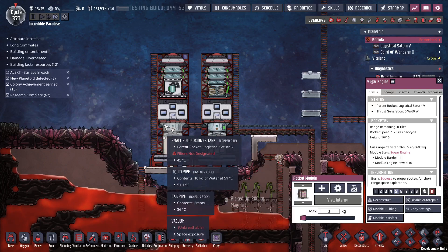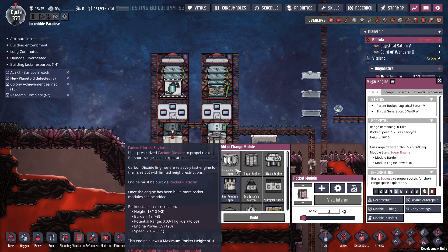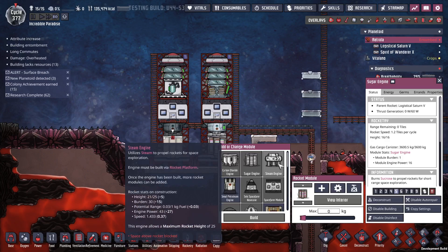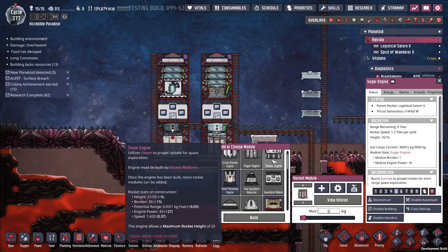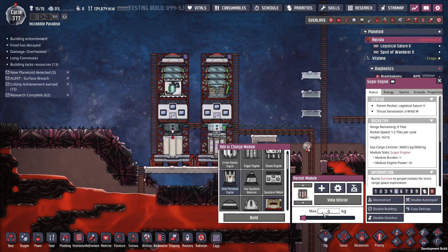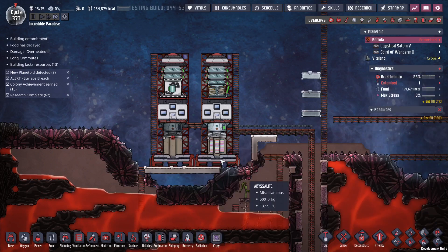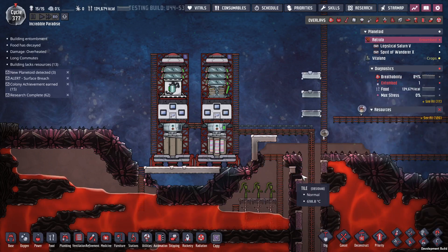I figured out I don't have a better rocket engine. The only three I can do right now are carbon dioxide, steam, and sugar. I can't make steam because I don't have any way of pumping it that won't die. Carbon dioxide doesn't get me far enough. So let's try oxalite and see if that gives me better range.